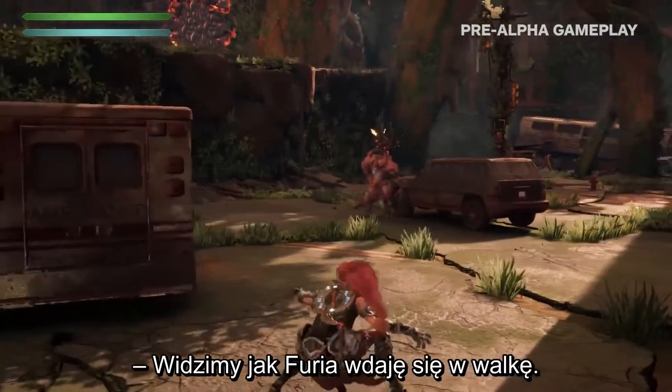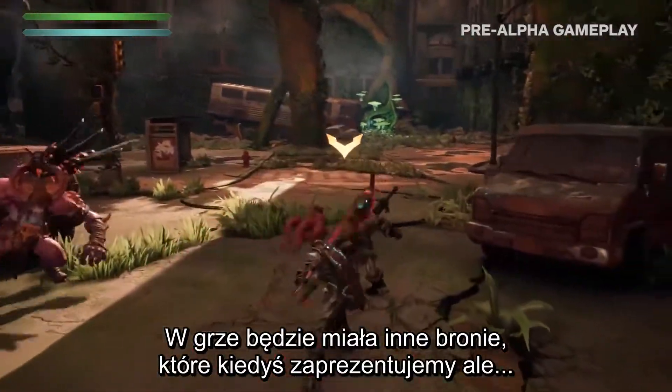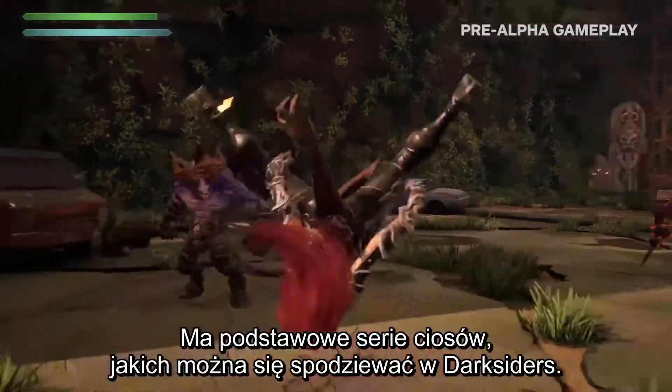So we're seeing her get into some combat here. That's a cool flip. Yeah, this is her primary weapon. So she uses the whip — she'll have other weapons in the game which we'll show off at some point. But her primary weapon is her whip. She can flip around, and she has a lot of the same basic combo mechanics you would expect from a Darksiders game.